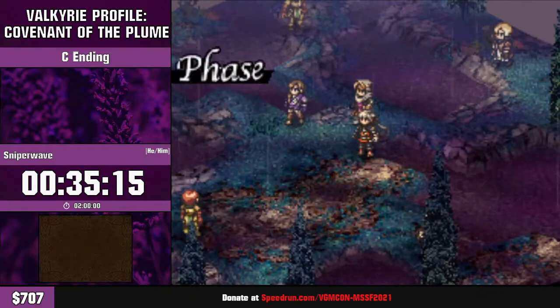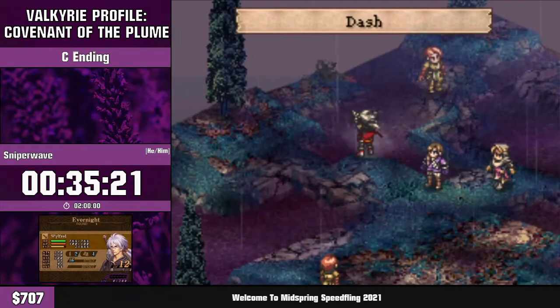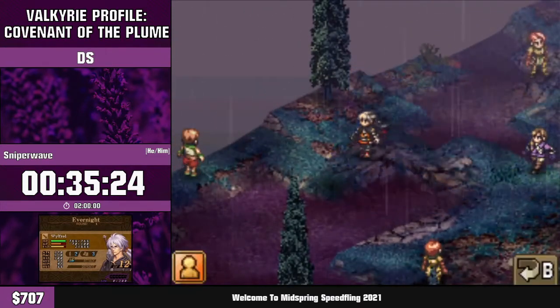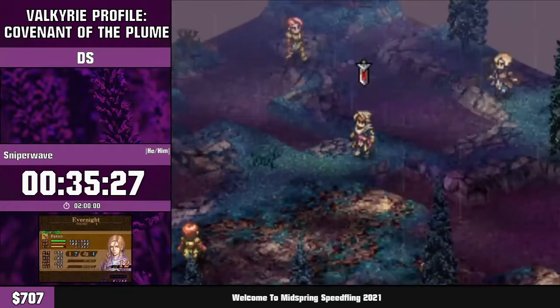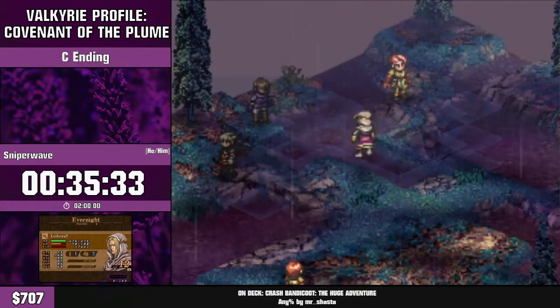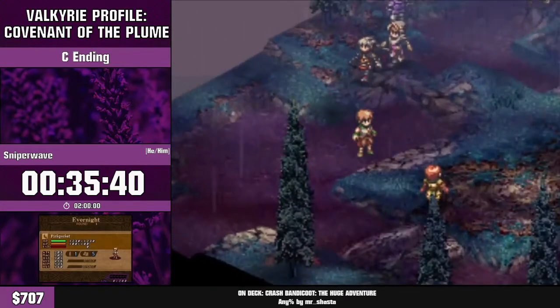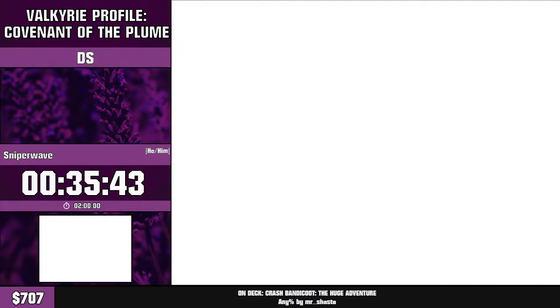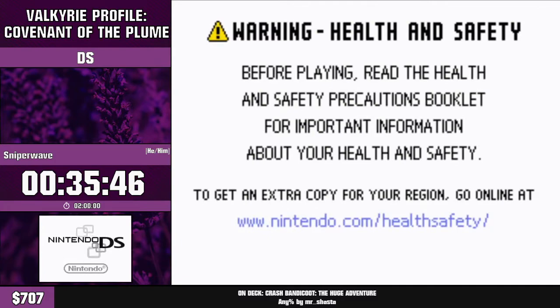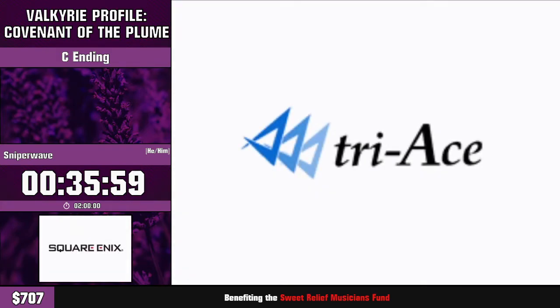Most characters have a specific voice line for item usage that we get to hear here. Also, Loxol saying 'I never miss' implies that he can miss a dash — not entirely sure how that works. Oh no — that's the bad pattern, the one thing I didn't want to see. There's no soft reset option in this game, so we're just going to reload. Sap power is pretty bad, as it turns out.